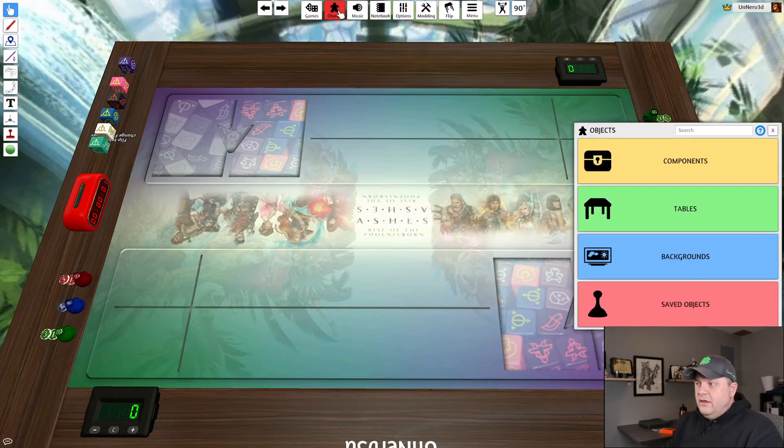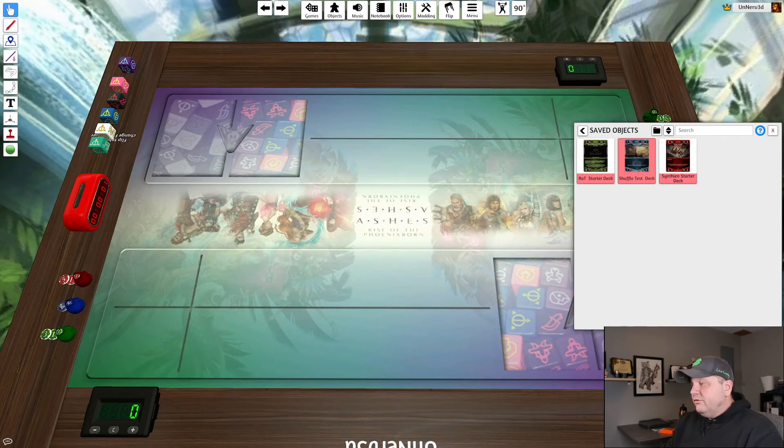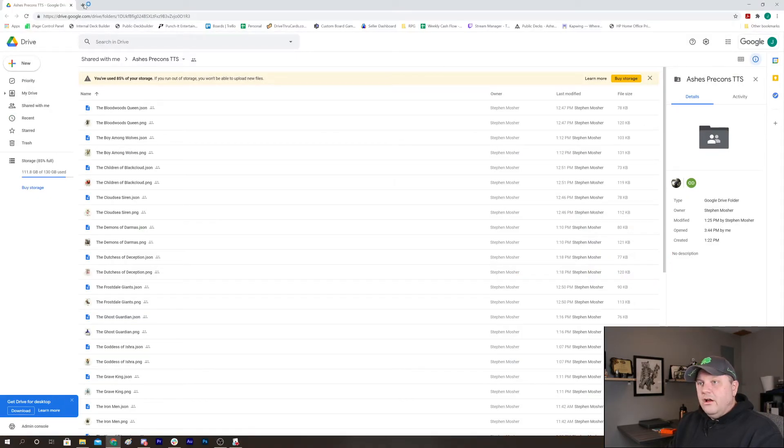To load a deck, I don't have an opponent for this, but I'll go to Objects > Saved Objects. Remember I had a folder called Ashes Reborn Decks. If you don't have a folder, you can scroll with the mouse wheel across multiple save files or click the arrows to go to page two. Some decks were created from ashes.live, which had a deck builder export to TTS that would create the JSON file directly. Ashes.live is a great website — bookmark it.